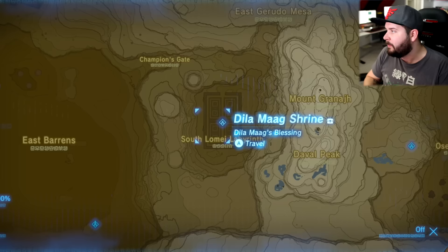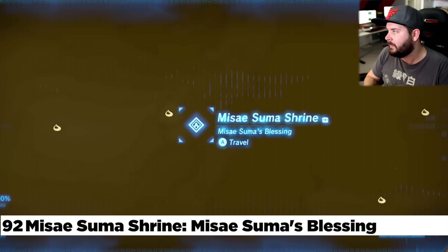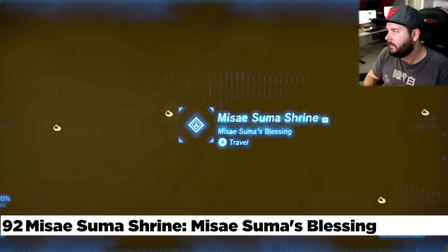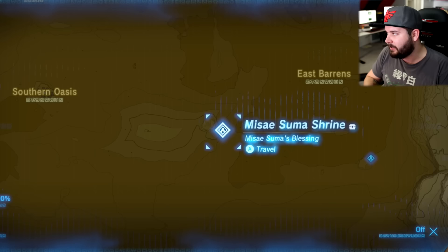Making our way west, here's the Kyiv Tala Shrine — DLC 2 for Thigar Bosa's Quest. And right out in the middle of the desert is the Masae Summa Shrine. This is also a great place to use your travel medallion — there's a shrine quest that involves going from here back to Gerudo Town, then to the Ice House, then back to Gerudo Town, then back out here. Travel medallion is key.